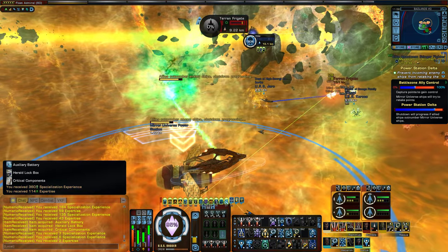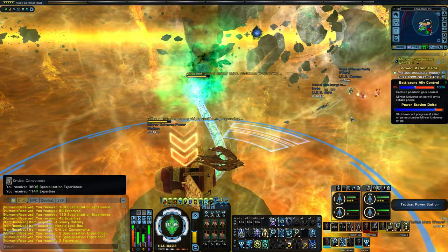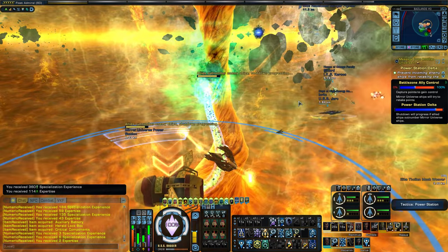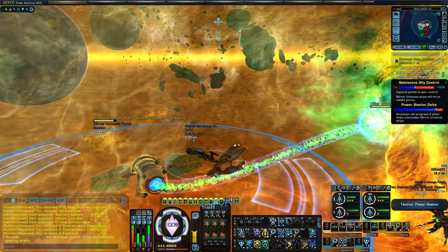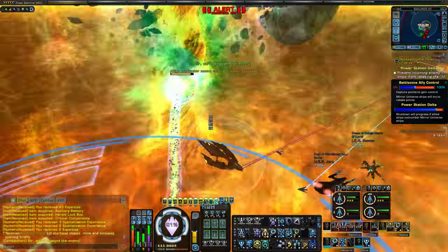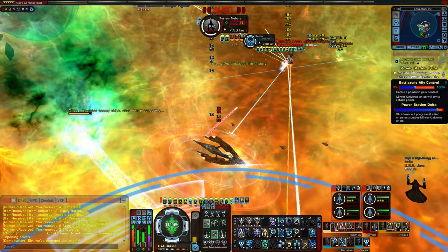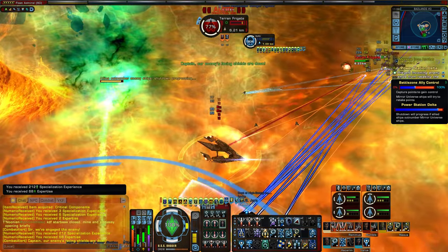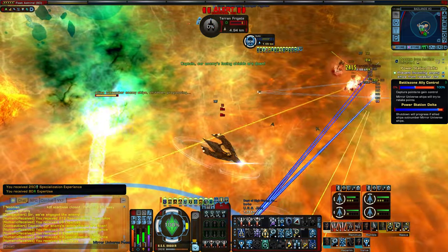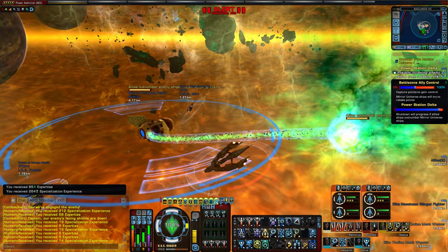They are deadly with those quantum torpedoes. And especially because they have those tachyon platforms since they're command ships — that immediately drains your shields and then all those torpedoes hit your hull. You get crits. I mean, they're getting crits of 60k plus. Unless you have a lot of hull resists and a lot of tanking abilities or cooldowns ready, you're just going to get one-shotted real fast.